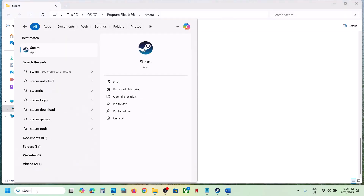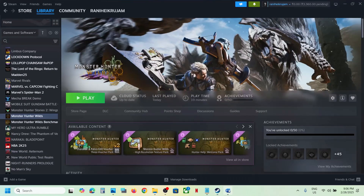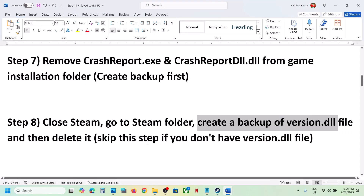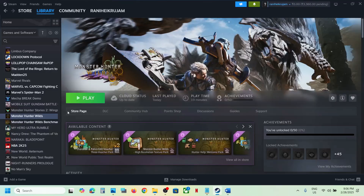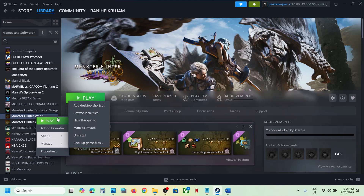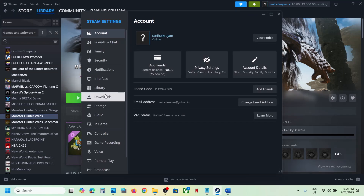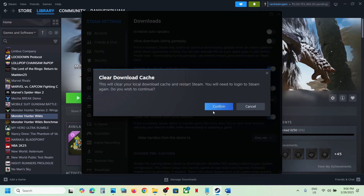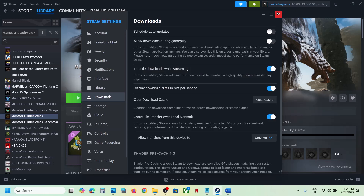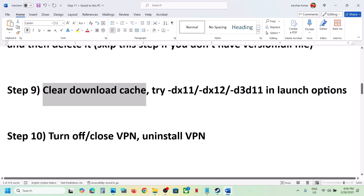Now launch Steam — run it as an administrator. Once Steam is up and running, launch the game and check. The next step is to clear the download cache. Go to Steam at the top left, go to Settings, go to Downloads, scroll down and click on Clear Cache, then confirm. Once done, launch the game and check.